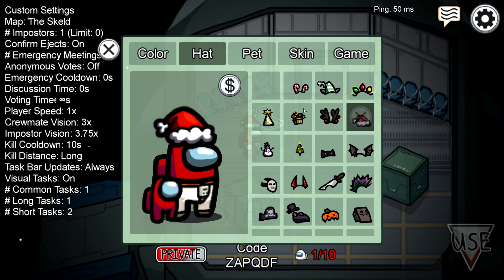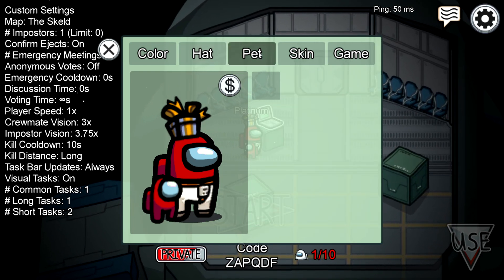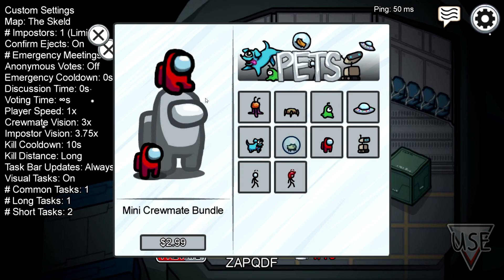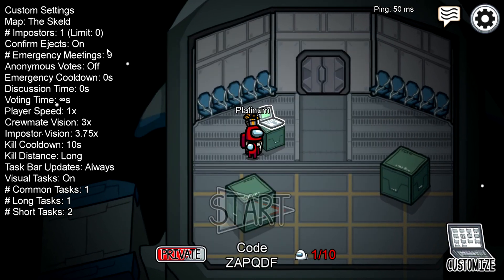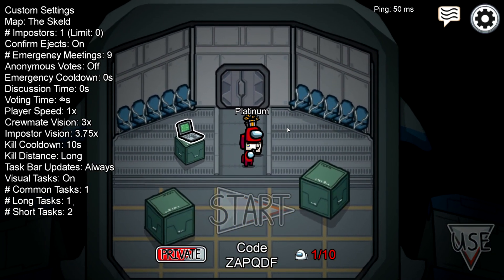I have all the hats and all the skins. The only thing I don't have shown correctly is pets — if you go to pets it shows I have a pet by my side but it still says I have to buy it. You will get all the pets from this method as well, but I just want to focus on the Christmas hats. You do get everything else.